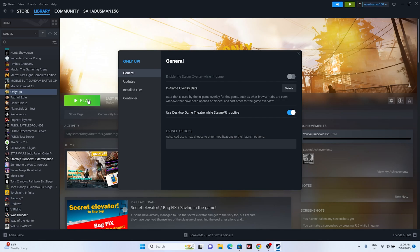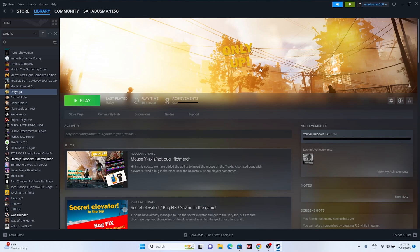The next step is to add launch options. Try adding '-dx11' in the launch options, launch the game, and see if the issue is resolved. If dx11 doesn't work, change it to '-dx12' and try again. Either dx11 or dx12 should work for you.